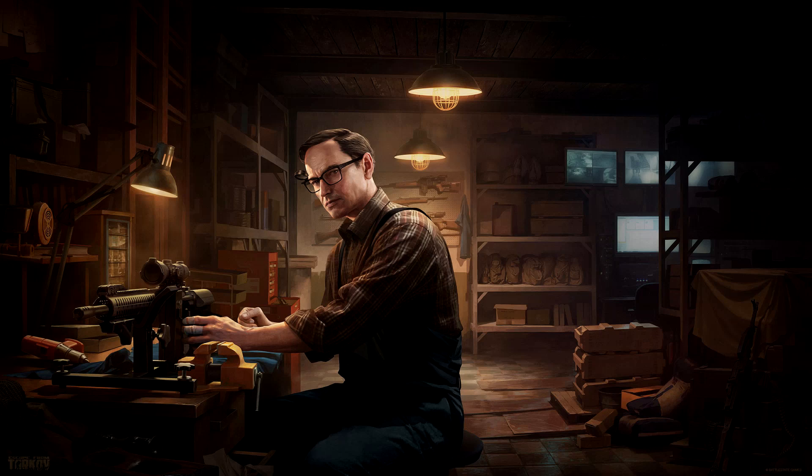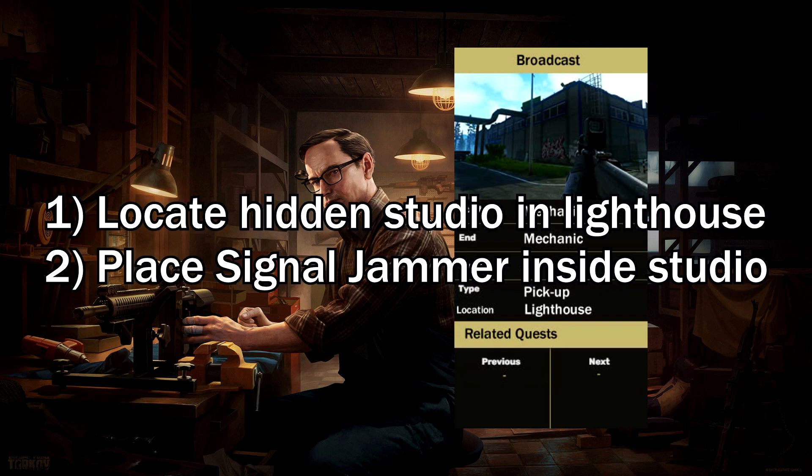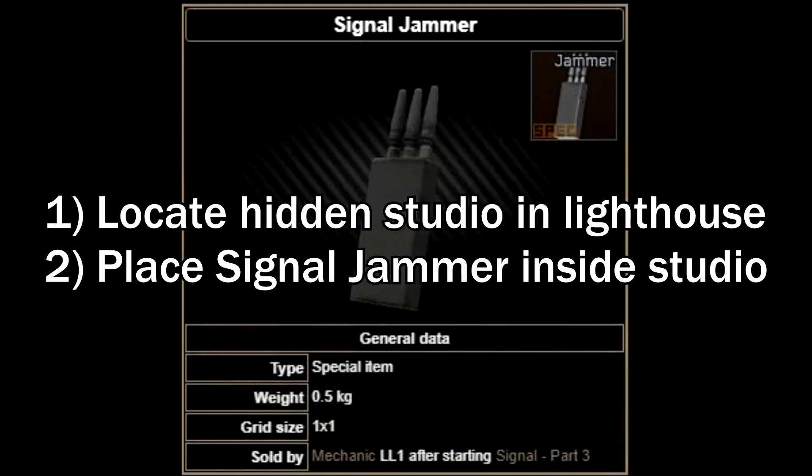What's going on everyone, today we're going to be doing Broadcast Test, which is a new mechanic test added in Lighthouse Expansion in Escape from Tarkov. In this test you have to locate the hidden studio in Lighthouse as well as placing the signal jammer inside the studio.